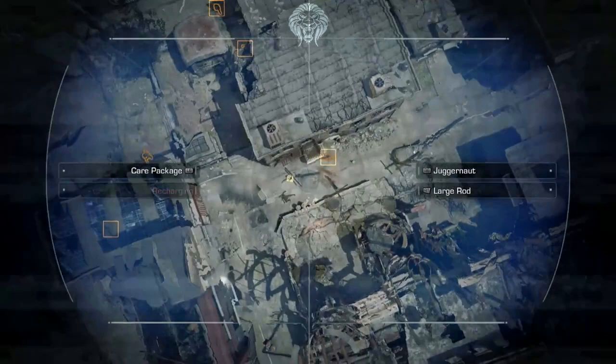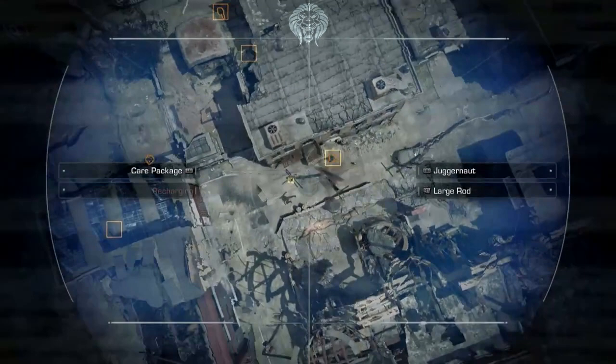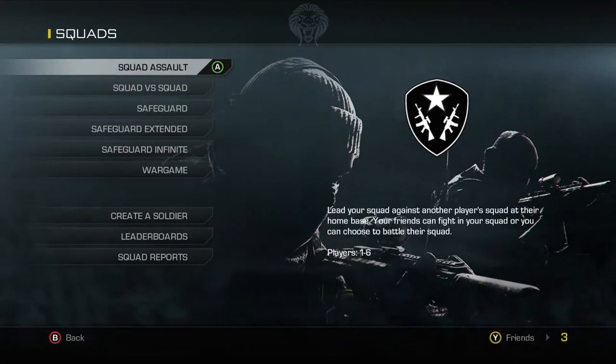Then we have something absolutely crazy — possibly the top killstreak seen earlier. It's a giant drone that can deliver a care package, a juggernaut suit, large rods, or small rods, which are basically rockets or bombs. It says it's recharging. You can actually choose to drop these for your team, so you can either support your team or rain destruction — this looks like a really powerful killstreak.